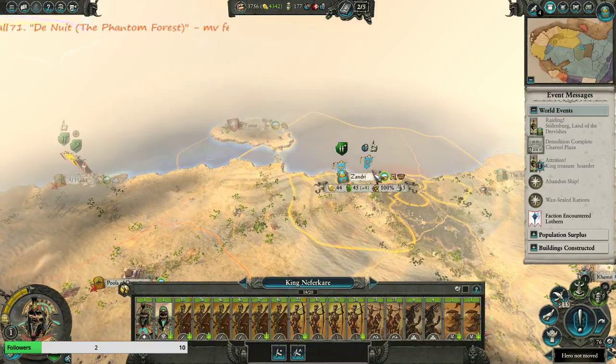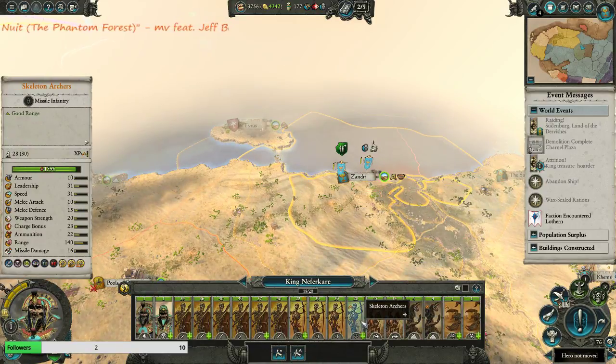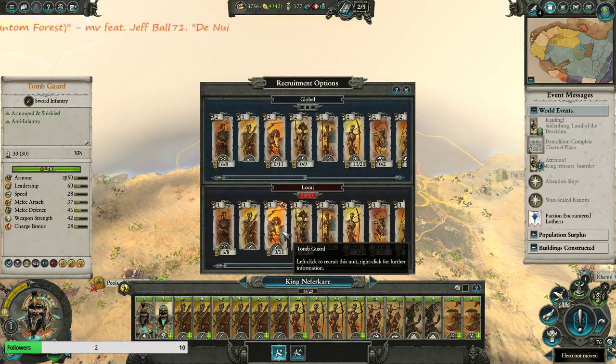Let's match that out. What have you got? This is actually probably a little too much anti-infantry. And I now have Tomb Guards with halberds and a ton of Tomb Guards.